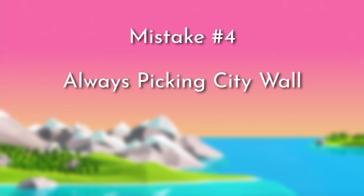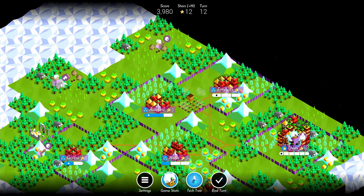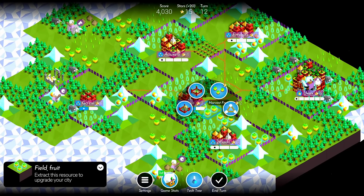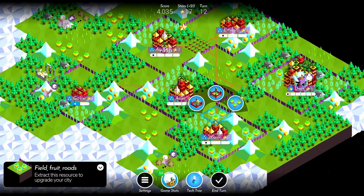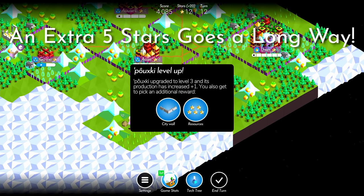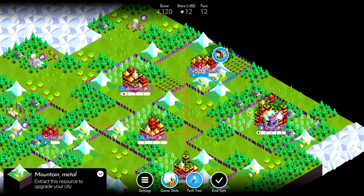This transitions into the fourth common mistake: always picking the city wall perk after upgrading a level 2 city. Rarely do I ever choose a city wall over plus 5 stars. Sure, a city wall can be useful to hold choke points against your opponent, but they can be easily countered with ranged units. As discussed, getting an extra 5 stars can go a long way — they can be used to upgrade more cities or train more units. Generally, you should always take the plus 5 stars when upgrading a level 2 city.